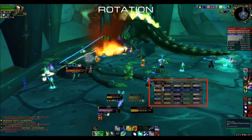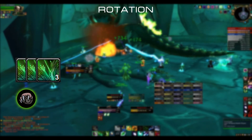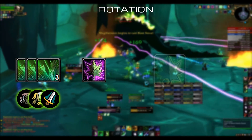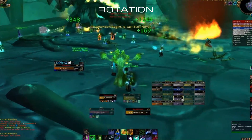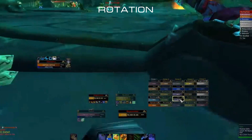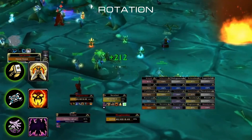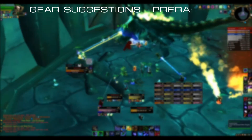In raid, get raid frames or a Lifebloomer add-on which will track your HoTs on your UI. Keep three Lifeblooms on all three tanks, or two depending on how many there are. In case of a bigger pull, put Rejuvenation and then do regular Regrowth if needed. In raid with enough haste you can do some raid healing as well — for example putting one or two Lifeblooms on classes that constantly take damage or you can expect to take damage, like Retribution Paladins with Seal of Blood, Shadow Priests, Death Knights, Warlocks with Lifetap, and so on.